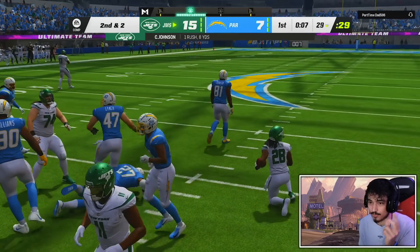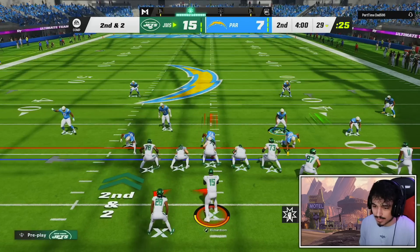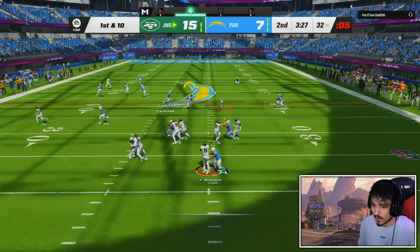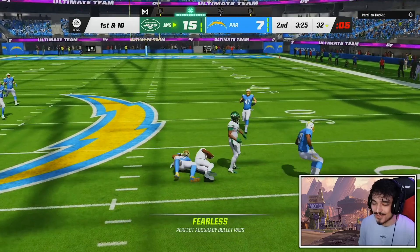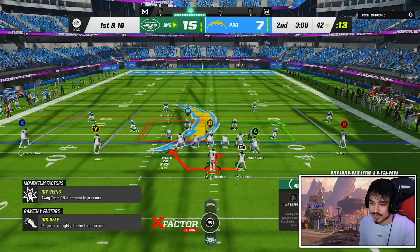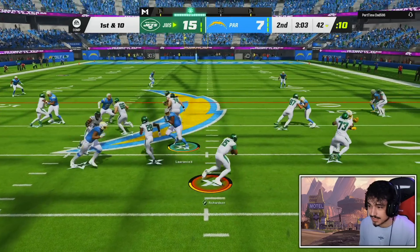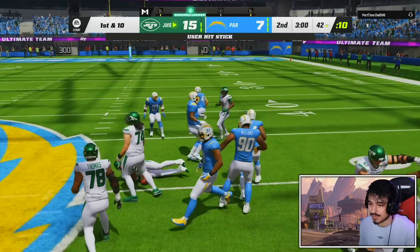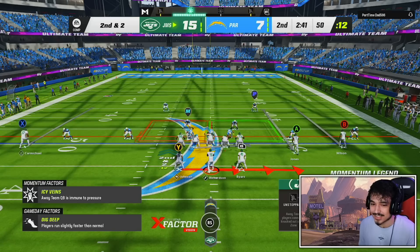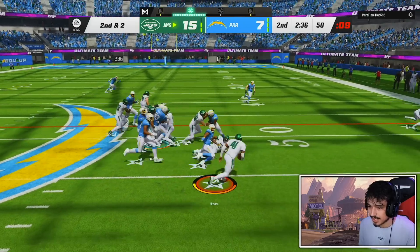Richardson up the middle — first down! We should have that open over the middle. Anthony Richardson proving the haters wrong, proving his stats wrong. The read should be to Richardson but hopefully we have enough speed to get away. Beautiful up the middle again — no Fast Break but the blocking was really good on that play. Touchdown for Richardson! DB Fire tight is crazy — you see it every day.